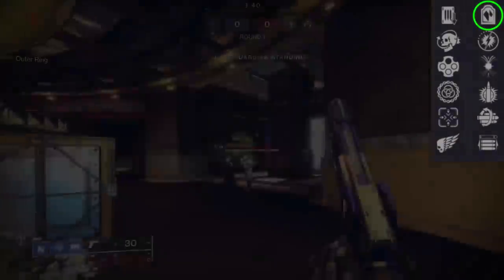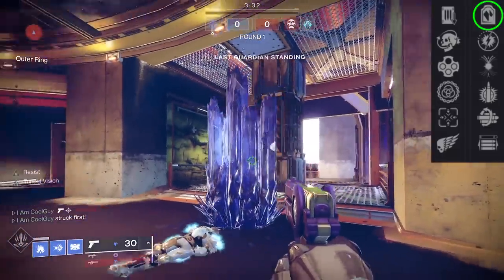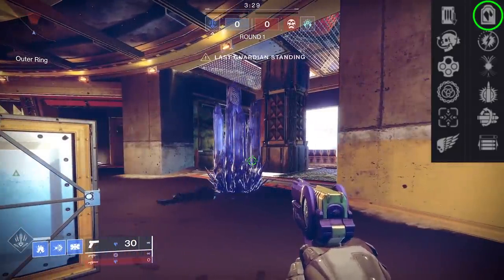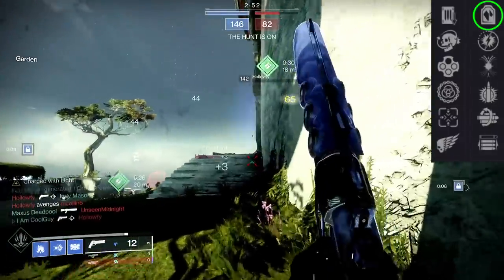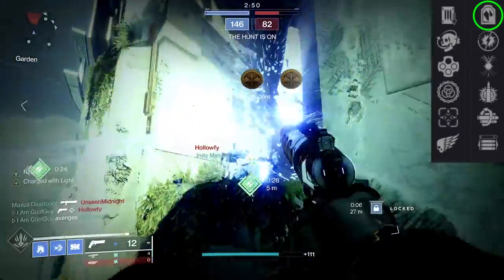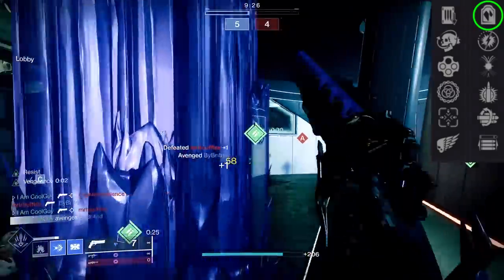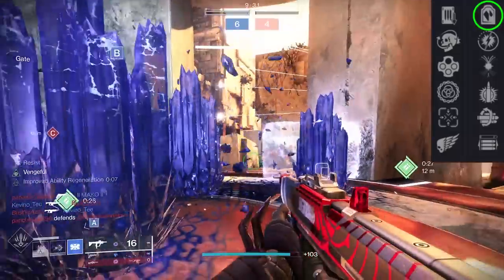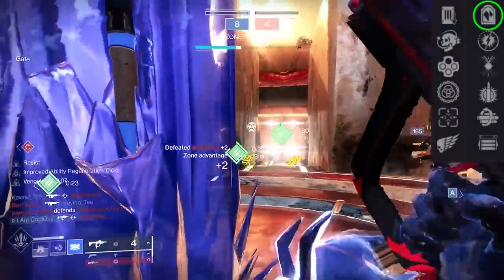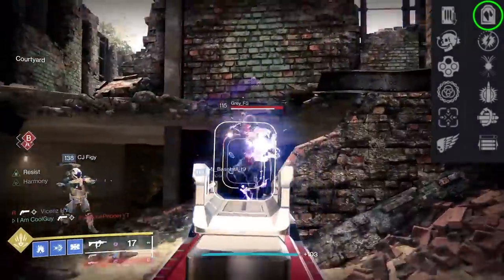The third standout perk is Headstone. On a precision kill, it creates a stasis crystal with multiple uses: crystals block enemy ghost revives, dealing additional damage via On Fissures to nearby enemies, and they can freeze surrounding enemies when formed. You can also move to the crystal and, with Whisper of Chains equipped, gain damage resistance and use it as cover. Paired with a Harmony Shire's Wrath, you get the DR and 20% damage out. If no one's around, break the crystal with Shards of Galanor to boost grenade recharge. Headstone supports the full stasis subclass loop.